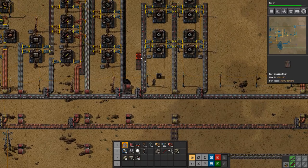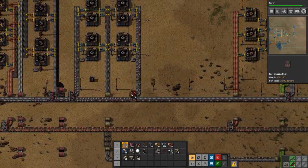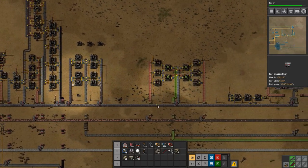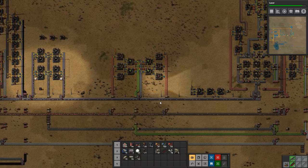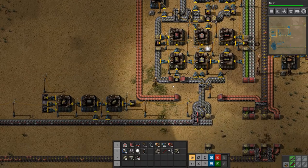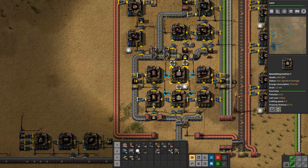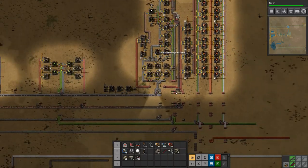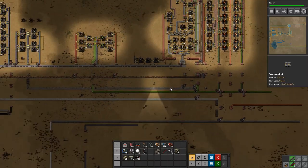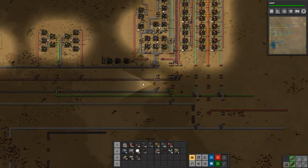Let's fix this up — we don't have any yellow belts on these lines. Let's get rid of the yellow belt that we have and grab some more of the fast transport belt. We're getting there. The next project is going to be making chemical science packs, but we don't really have time to set all of that up in today's episode.